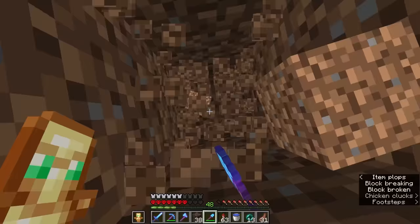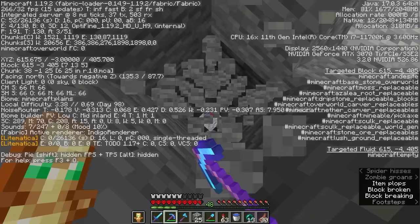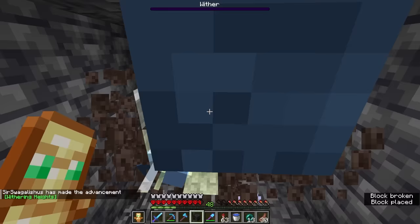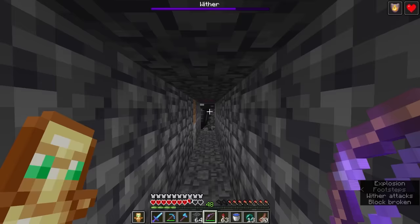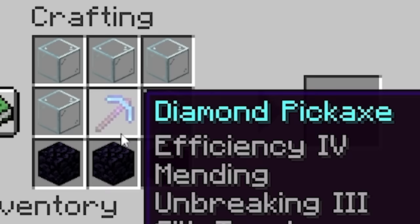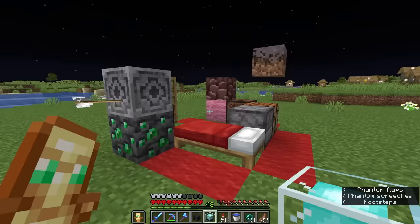Now it's time to kill the wither. I dug a long hallway and spawned it in. The wither has incredible range and I only had one totem left. But I managed to defeat it. Now I can craft the beacon — and place it right there.